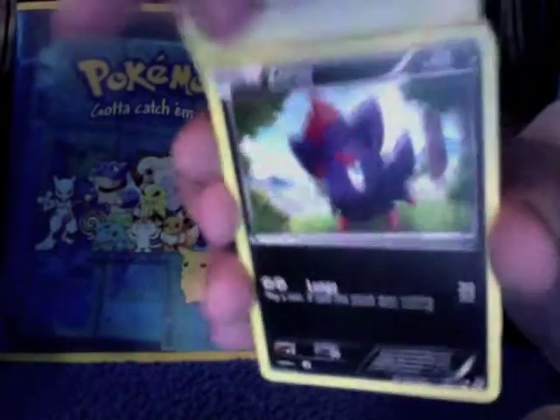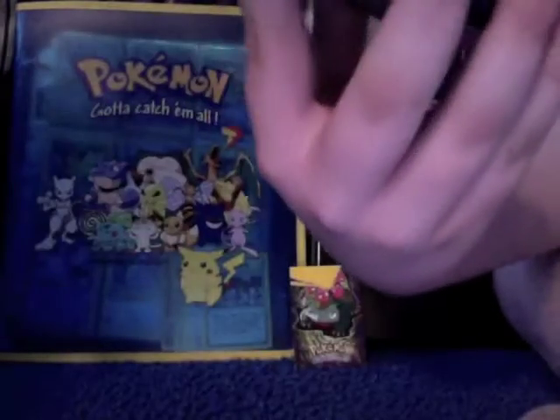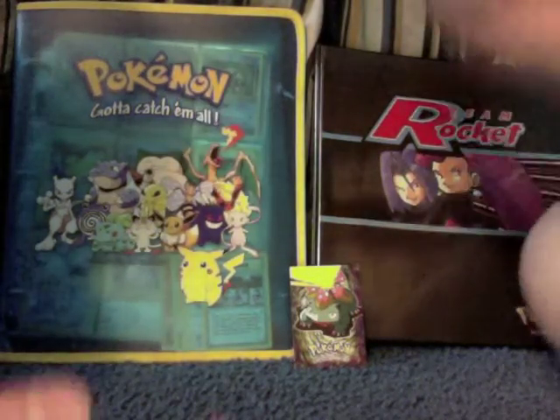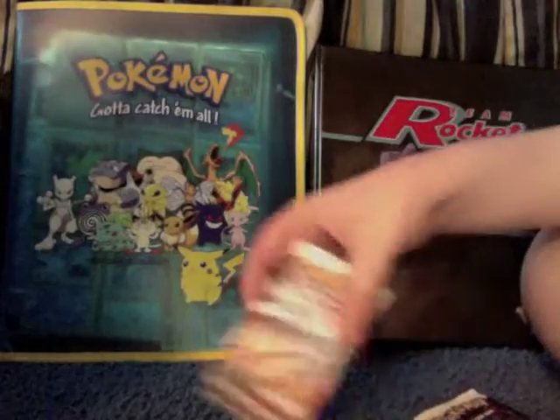Last pack for Part 1: cards include Sandile, Tepig, Lightning Energy, Zorua, Deino, Duosion, Full Heal, Zebstrika, and Cinccino. At ten minutes they decide to end Part 1. They thank everyone for watching and say goodbye, promising a Part 2 for the remaining packs.